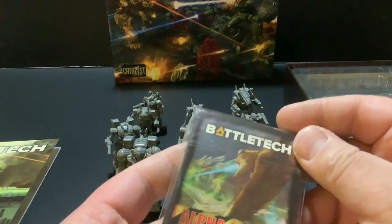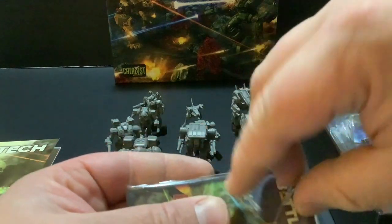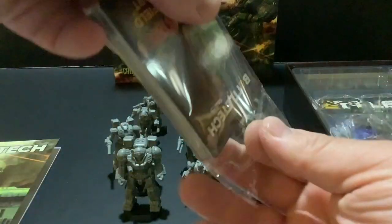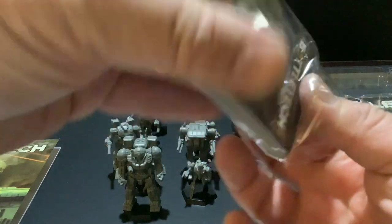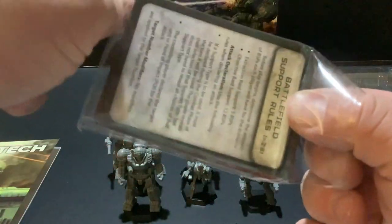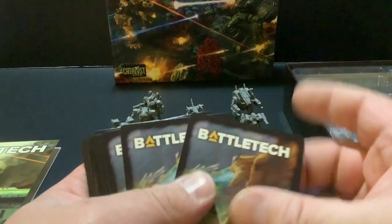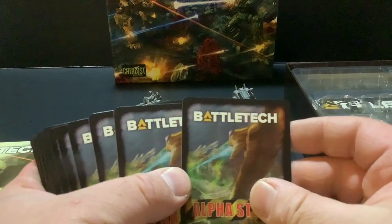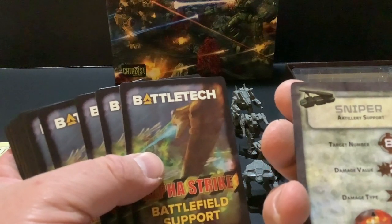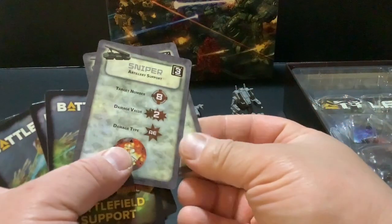I recommend getting that book. Here are the battlefield support cards — this is definitely a new thing. There are rules for aircraft, infantry, and how everything works — it's all in the Alpha Strike starter book. The only time I used battlefield support was in my last battle report with the helicopters, and my opponent had some too. I wonder how this works — it must be an easy reference.